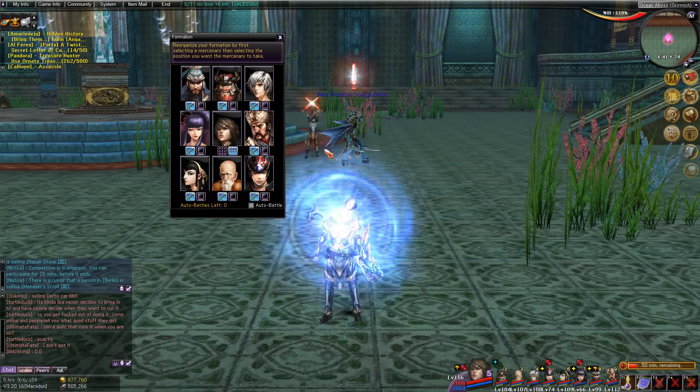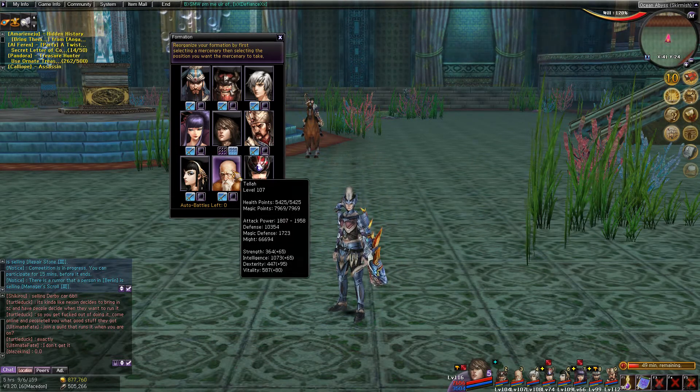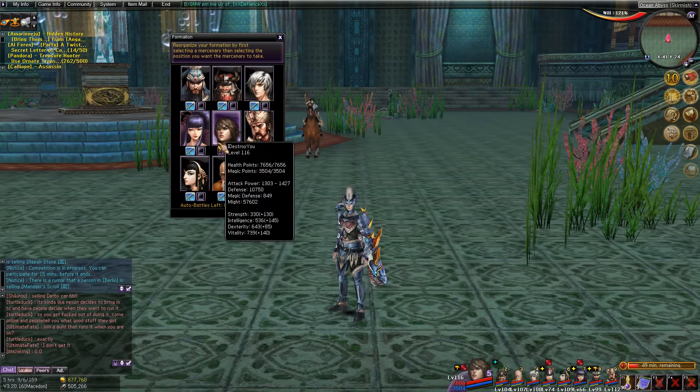Finally, the back row should consist of your weaker characters so they're going to take the least amount of damage possible. If your healer was in the front row, for example, they're going to die extremely quickly from fighting.